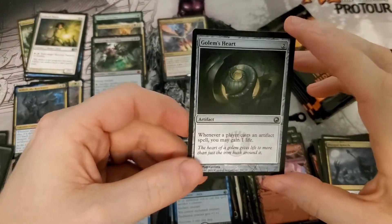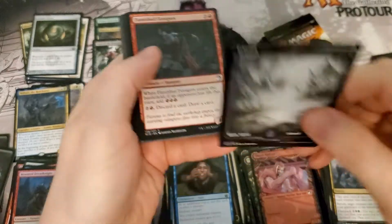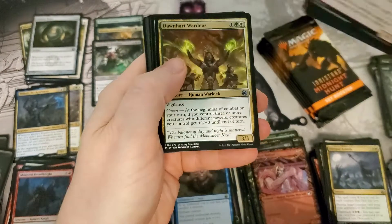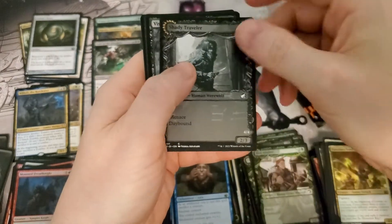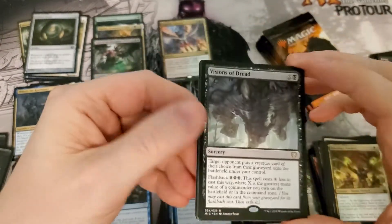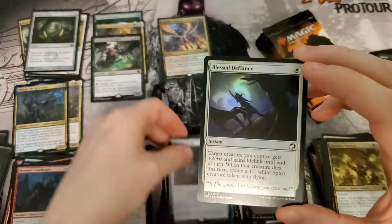Golem's Heart — I recast an artifact to gain a life. I don't think that's worth anything, but we can always hope. Visions of Dread — terrible. Pithy Needle — plenty of those.